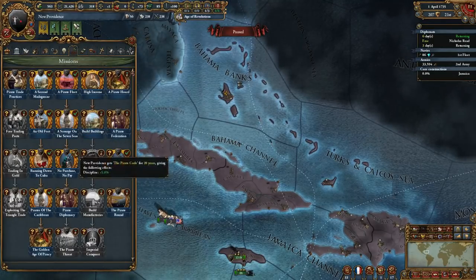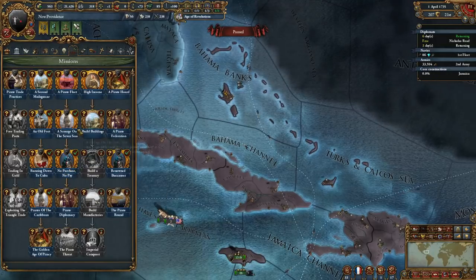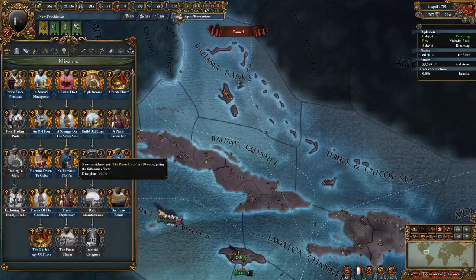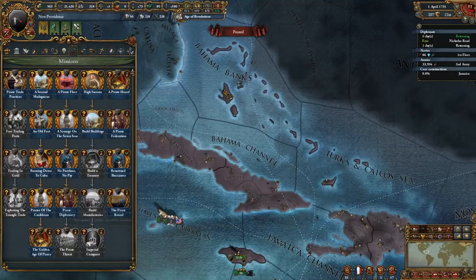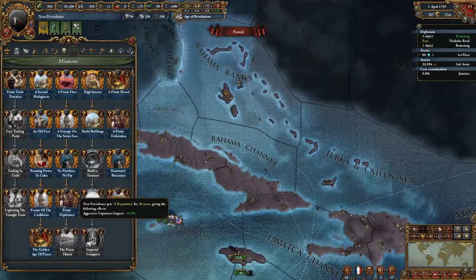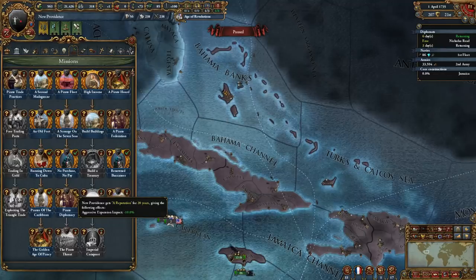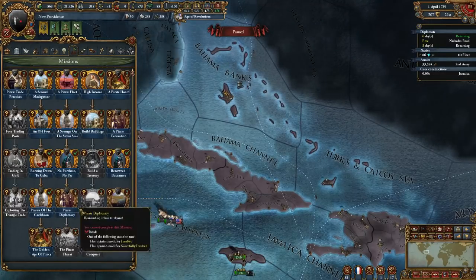Once Scourge of the Seven Seas is done, you have another mission: no purchase, no pay — have an army size 100% of the force limit, and you'll get 5% discipline. Hold off on popping that until you actually want a war. Further down, if you have a rival and scornfully insult them, you also get a reputation and reduced aggressive expansion impact. Try to use that when you take tons of land — I forgot to do so and it cost me about 20 years of gameplay.